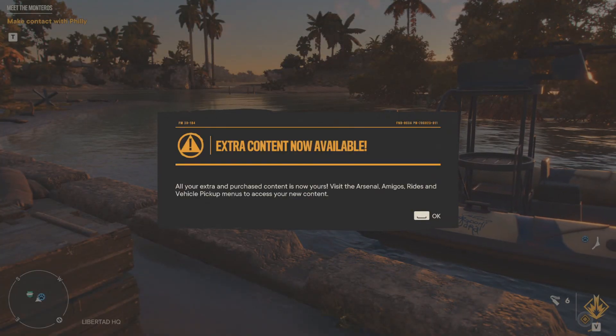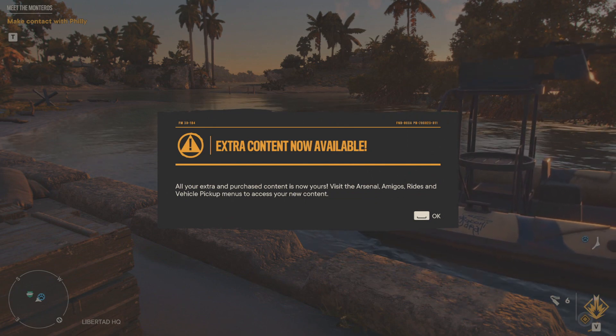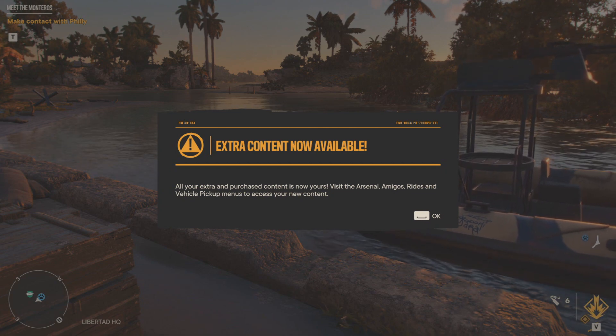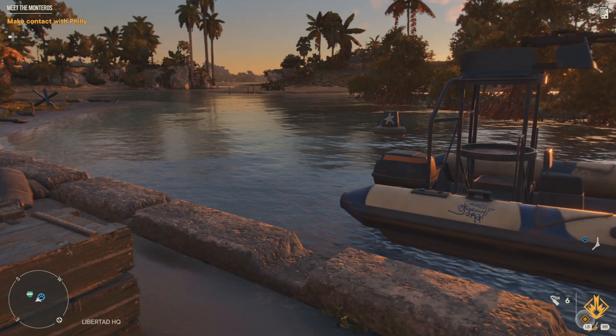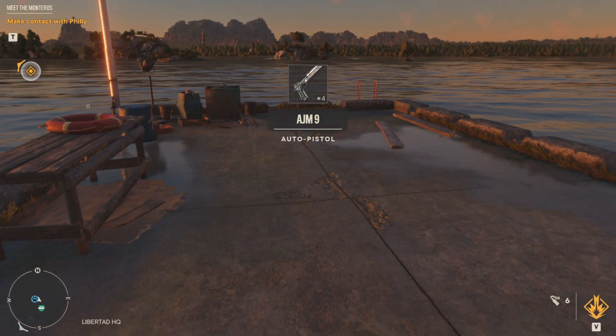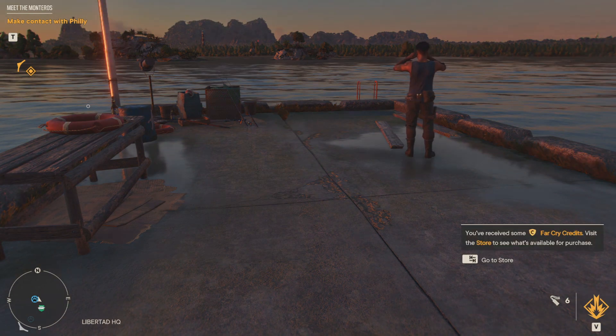So anyway, when you finish the mission, The Gorilla, you will find all of your pre-order and special edition items in your inventory. After that mission resolves and you're just standing around, they start to tell you that you're receiving some of these items.